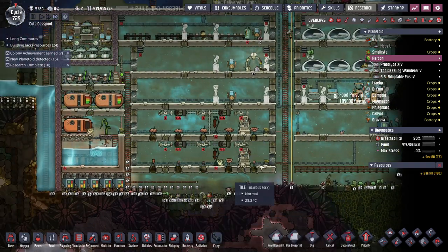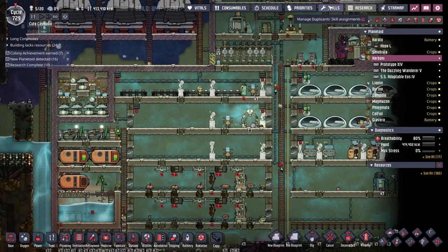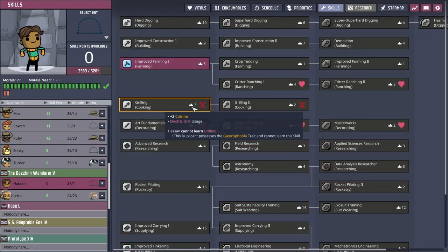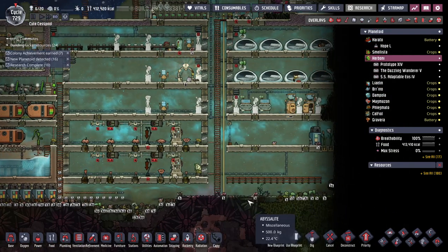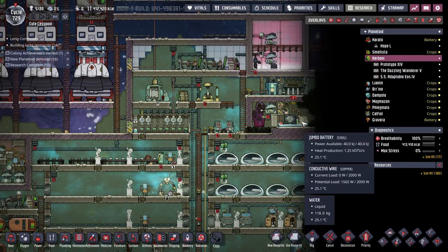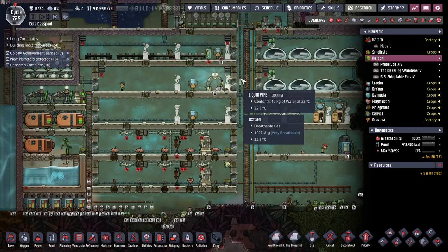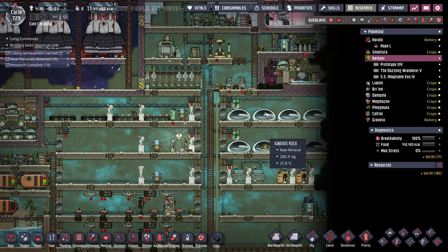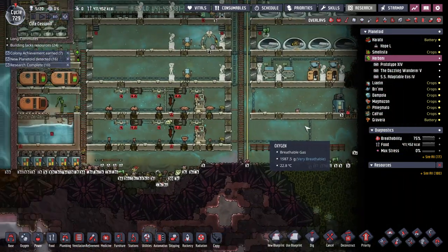Right now I'm working on sealing in the base by having a pip ranch. I also need to make a kitchen - unfortunately the new dupe Hassan I hired can't cook. I really wanted a rancher that could cook, but we're not there yet. The next dupe I hire will have to be a cook. It would have been nice to fit a thermal regulator in here - I need to figure out a place to put a kitchen and food storage.